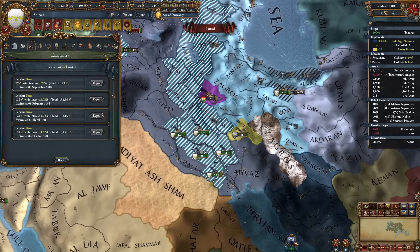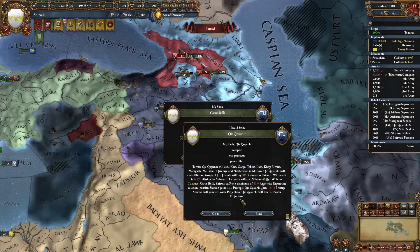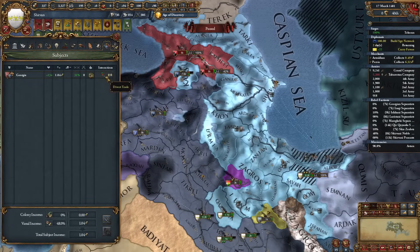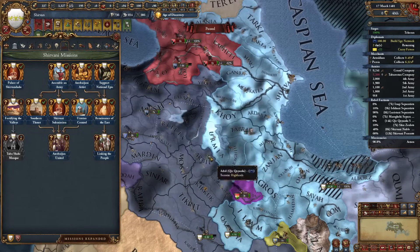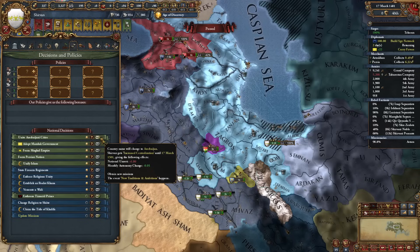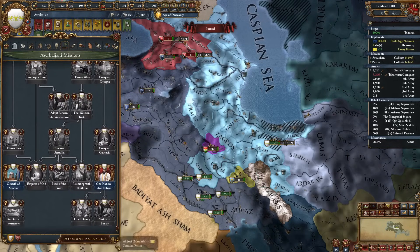There's no way we can continue this, so something like this seems like a good enough peace deal - let's take it. We can return this province to Georgia but would lose 10 prestige, so instead let's grant this province to them. Now we can complete this mission: 10% technology cost reduction and 5% innovativeness. Next we can click the national decision: Unite Azerbaijani Cities. The country name will change to Azerbaijan, with new traditions, ambitions, and new missions. Now we have a proper mission tree.